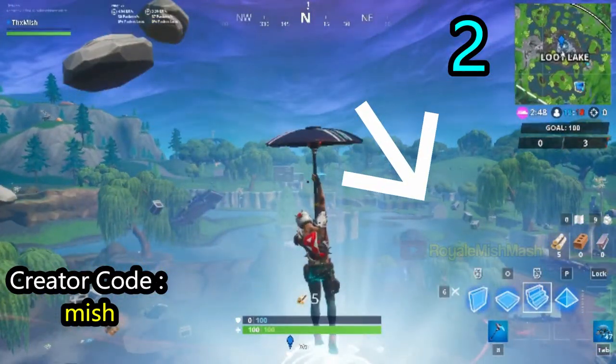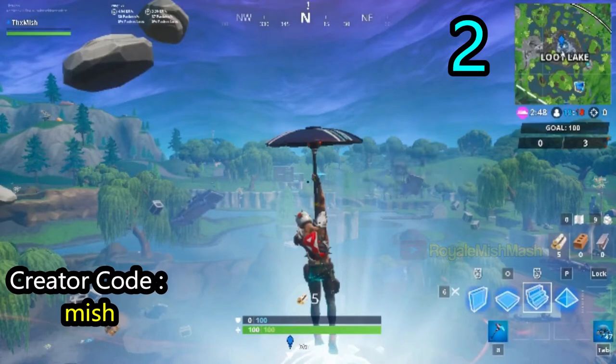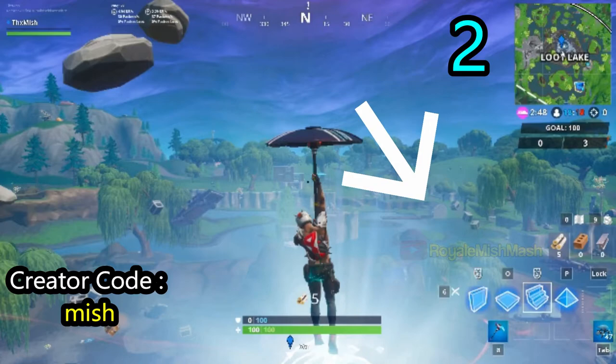In Loot Lake, the vending machine will spawn right here. Make sure to check while rifting if the vending machine is found in this place — if so, go and spray it before you rift.